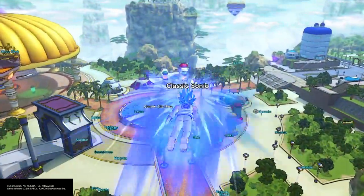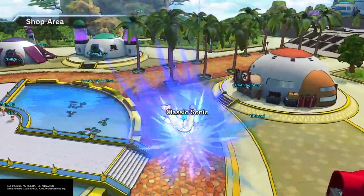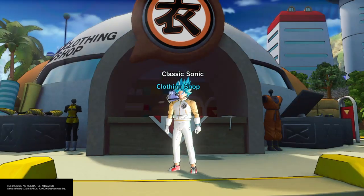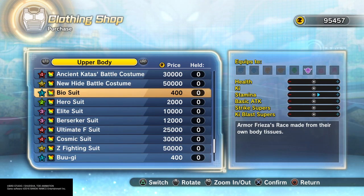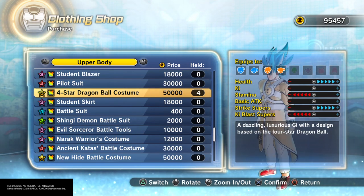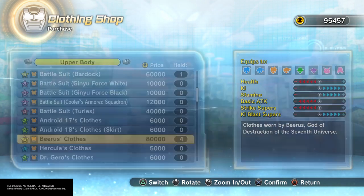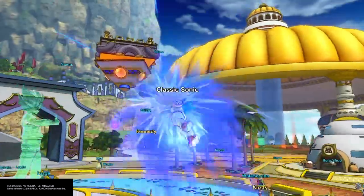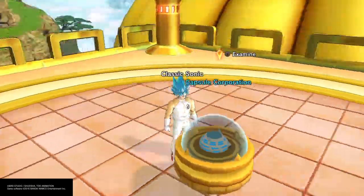You need a couple of things before you do this. Right now I am flying to the clothing shop to show you what you need to buy. Basically, all you need to find is whatever costume you wish to make as a level 5 QQBang — you need to find a level 5 clothing. For this one I have the Namekian outfit and the four-star Dragon Ball — I bought four of them — and also Beerus' clothes, so I can show you this demonstration.